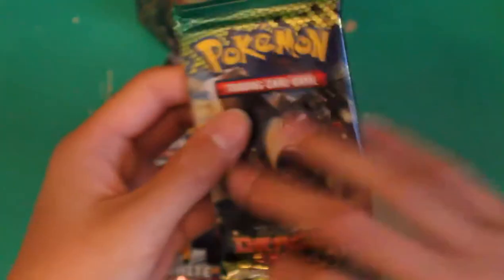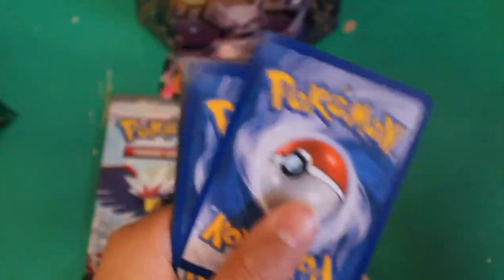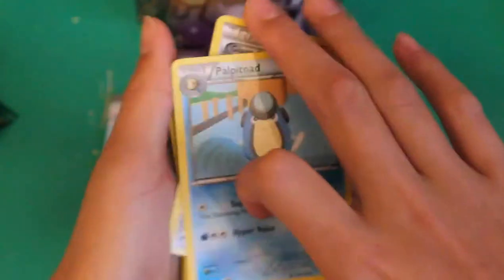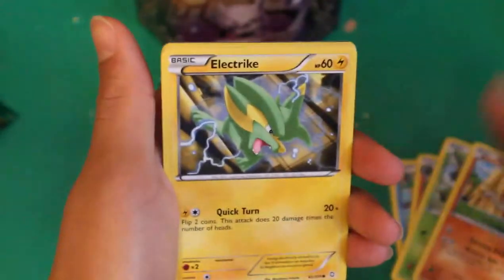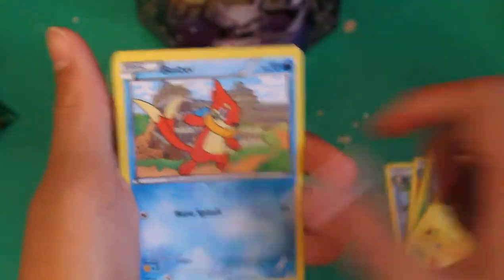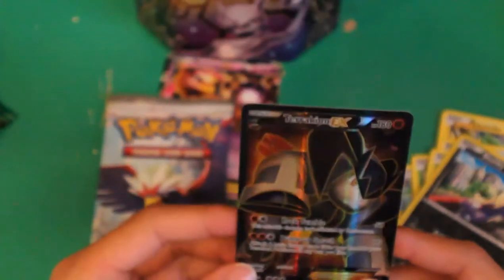So let's start with a Terrakion pack — Dragons Exalted. Save the Emerging Powers for last. Emerging Powers is one of my very own favorite sets in the Pokemon card game. Pulpatoad, Giant Cape, Bulldor, Hoppip, Balltoy, Electric, Weasel, Wyrmple, Stunky, reverse. And — oh nice — Terrakion EX! Nice. It's one of my favorite Pokemon. Awesome.